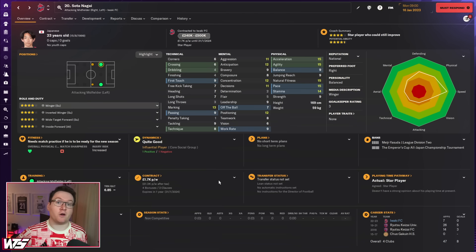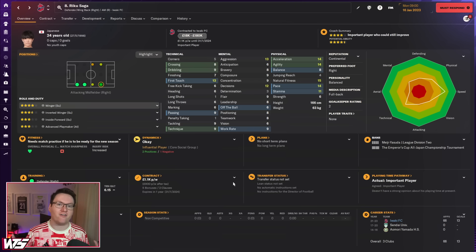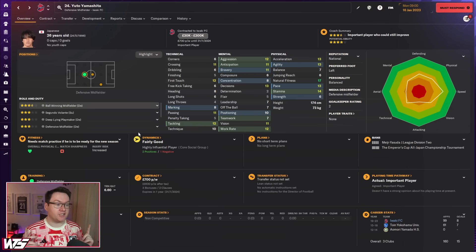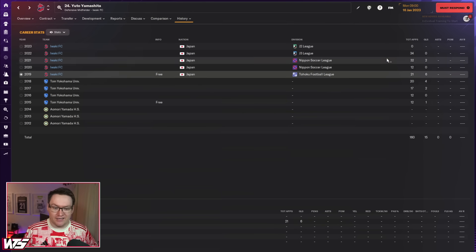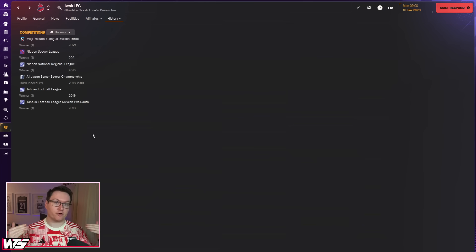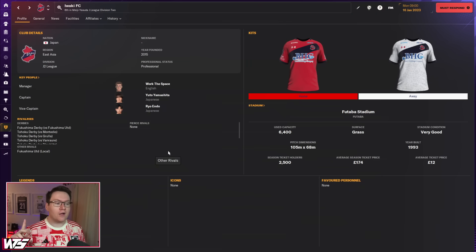Soto Nagai is an explosively fast winger with really good ability to play on either wing. Riku Saga is an exciting young player at 24 — a really good wing back who could also play as a winger. Perhaps my favorite player is Yuto Yamashita, 26 years old, who has been playing for Iwaki since 2019 — his fifth year at the club. He's played in a lot of divisions with them. Are you going to be able to take them to J1, win an Emperor's Cup? This team has an absolutely bonkers story — perhaps the quickest rising team in world football. Give them a go.